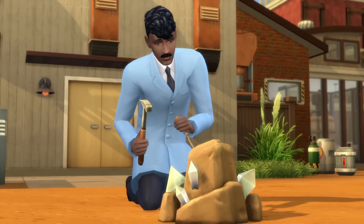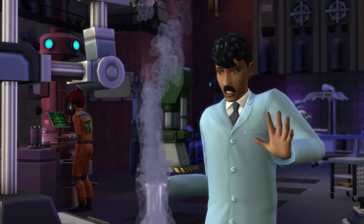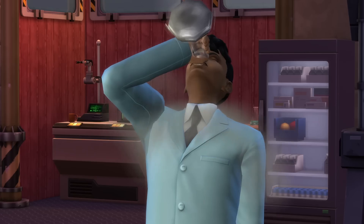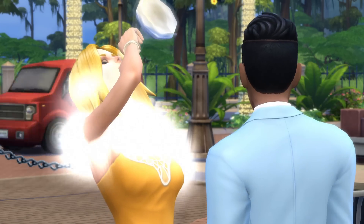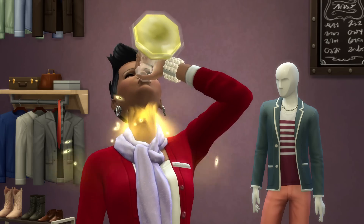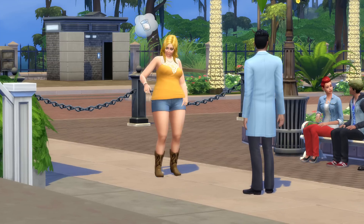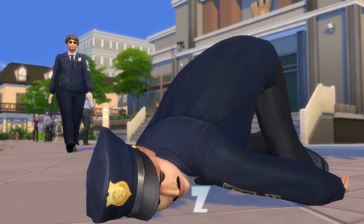Using collectibles they gather, scientists can create serums at the chemistry station. You can have your scientists sample their own work or test them on their neighbors. You can use serums to improve or mess with the lives of your sims — they can change a sim's shape, affect their emotions, or wreck a sim's day.